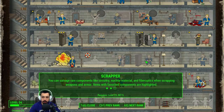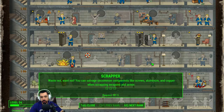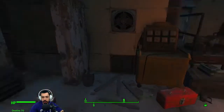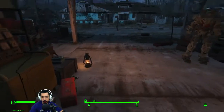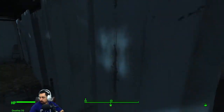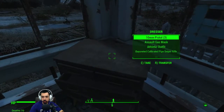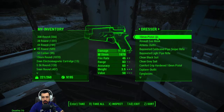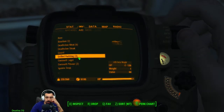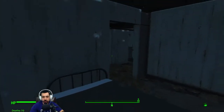We're gonna have to get that. What are the other ranks? Circuitry, nuclear material, fiber optics. I didn't even think about scrapping weapons and armor - I always just store them and try to sell them, but it's probably better to scrap them. Let's look at a pistol for example - oh wait, you have to do that at a workbench.